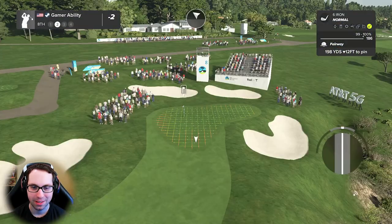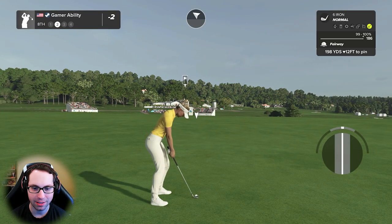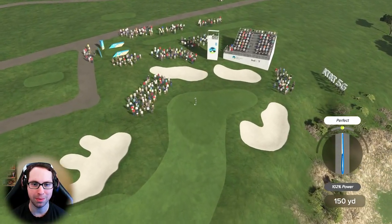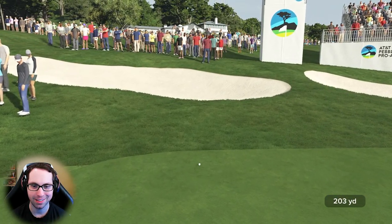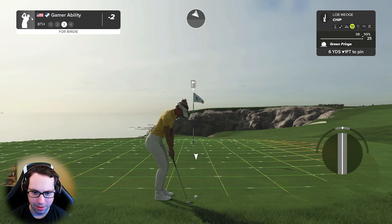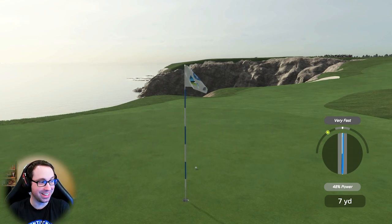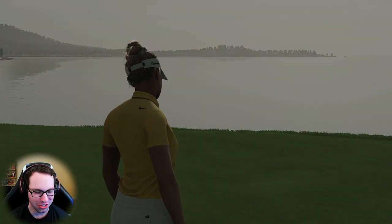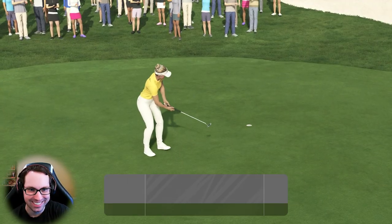About 200 yards to the pin from here, so 198 — going with six iron, send it. Too much — hold ball, hold! Come back. Pretty good, setting up for our third shot. That swing was bad — Nelly just kind of threw the club at the end. Save par here with this putt. Well done! Scorecard says sticking right there at two under.